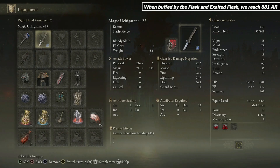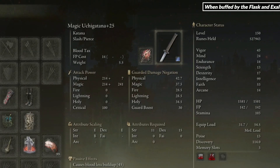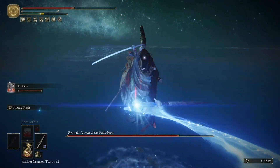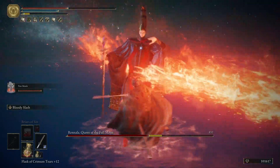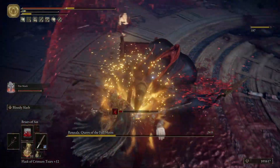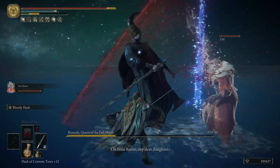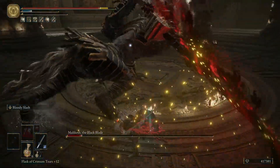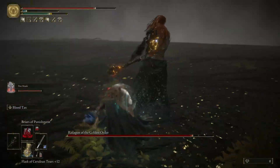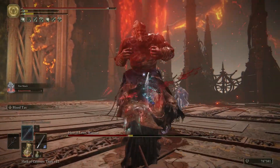As a backup, we use the Magic Uchigatana with either the Bloody Slash skill or the Blood Tax skill. I like to use it against fast opponents where I don't have time to cast, or opponents with high resistance to magic damage like Renala and Elden Beast, because the spells deal low damage. Bloody Slash deals good damage, is faster and easier to land, but we lose around 130 HP with each use. Blood Tax needs to land all hits in order to deal more damage than Bloody Slash, but it's harder to do safely.